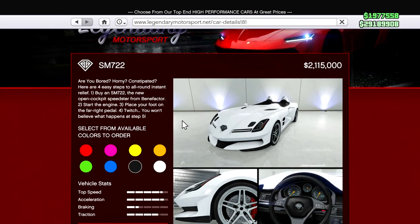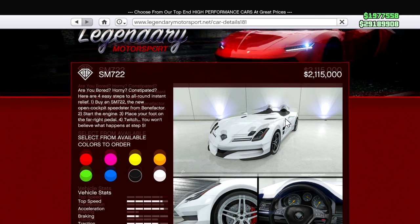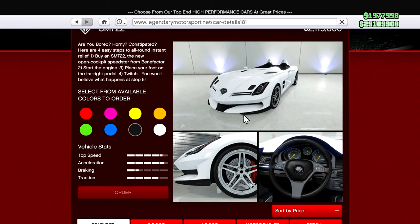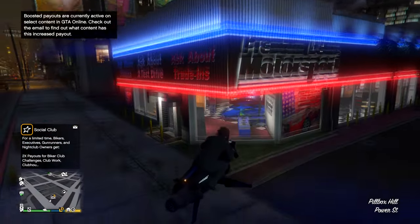The new drip feed car for the week is the SM722 at 2.1 million dollars, so it is a pretty pricey one but a sweet looking car nonetheless. If you come over to Simeon's dealership you'll notice there's actually a little new logo on the map.